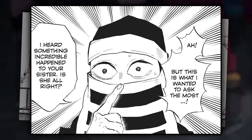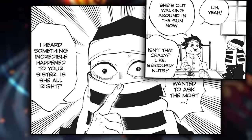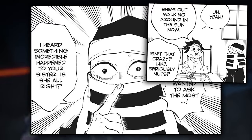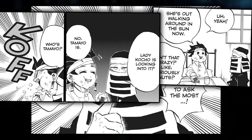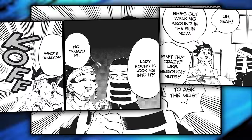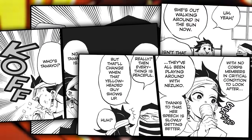Goto says he wanted to especially ask Tanjiro something — he had heard something incredible happen to Nezuko. Nonchalantly, Tanjiro replies that she is now walking around in the sun, commenting on the complete absurdity of the situation while he continues to stuff his face. Then without thinking, Tanjiro slips up and tells Goto that Tamio is looking into why and how Nezuko has conquered the sun. Because Goto doesn't know who Tamio is, he questions him on this, causing Tanjiro to choke on his food, distracting Goto from the topic.